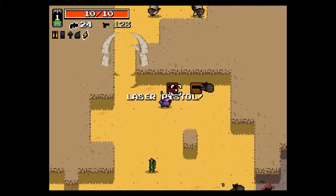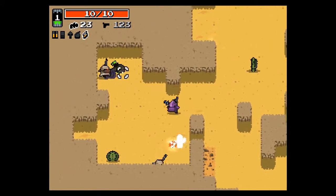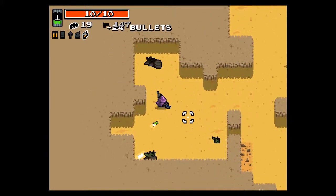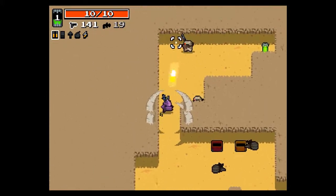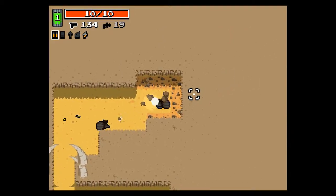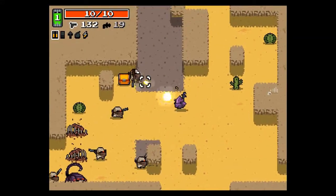Alright, bullets and energy. Get the laser pistol. Seems we have a lot more bullets though, we'll switch. Terrorist mummies now — I said there were thieves, bandits, but that's dated. You have to be up-to-date.